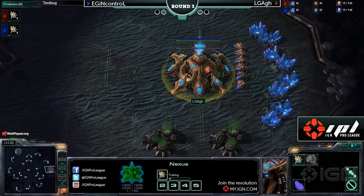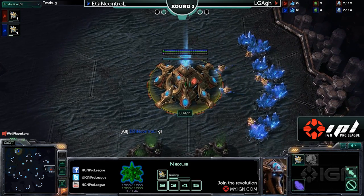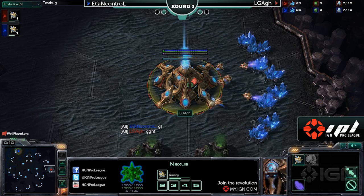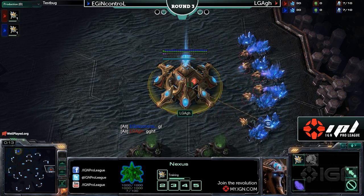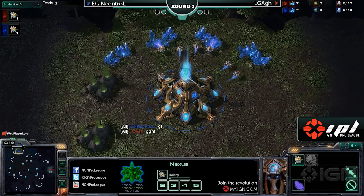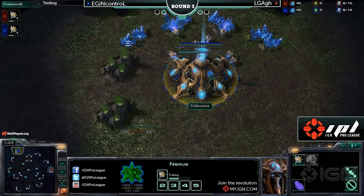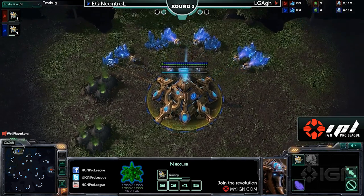Ladies and gentlemen, welcome to IC Cup Testbug — that's the name of this particular map and the arena for this encounter. I bring you ARG from Team Last Generation. He's in the red trunks, playing Protoss to the east of the map. And up to the north we've got In Control of the one and only Evil Geniuses, in the blue trunks, also playing Protoss.